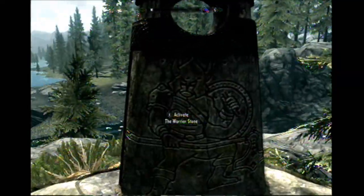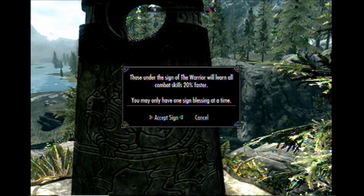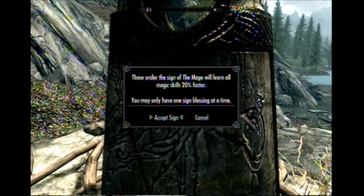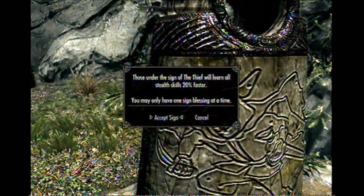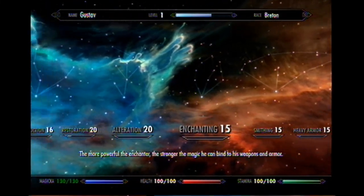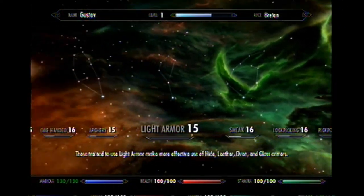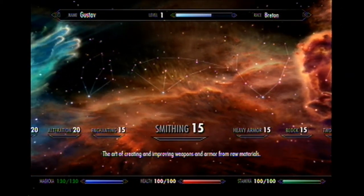Let me show you these three — this is the Warrior, Mage, and Thief Stones, respectively. Those under the sign of the Warrior will learn all combat skills 20% faster. And here it says you can only have one sign blessing at a time. Under the Mage, you can learn magic skills 20% faster. And under the Thief, obviously you can learn stealth skills 20% faster. I don't know if I mentioned this, but the magic skills in your skill menu are blue, including Enchanting which is purple for some reason. Stealth skills are in green, and combat skills are in a reddish orange.